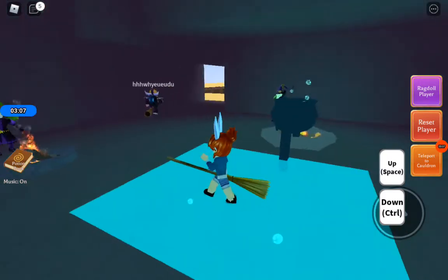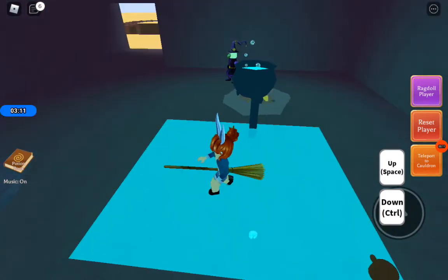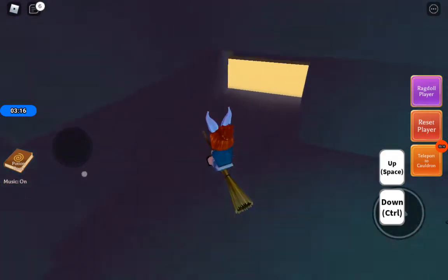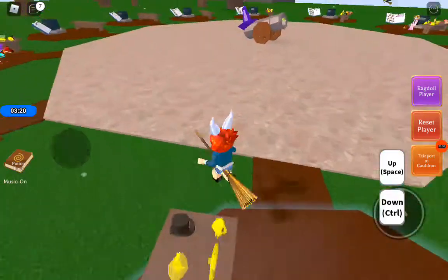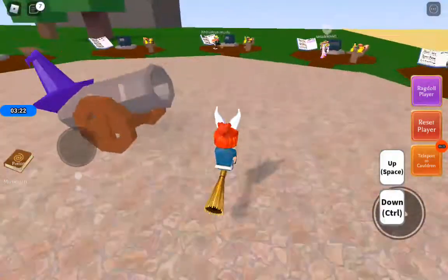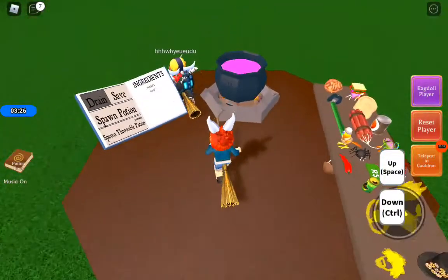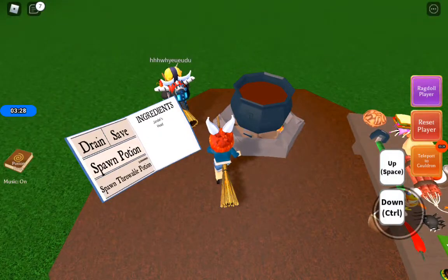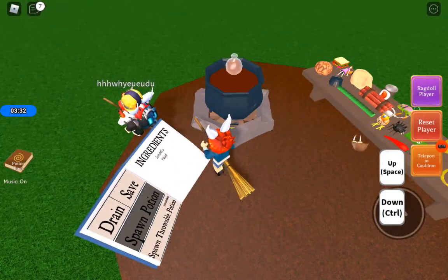Let me pick the potion monkey. Let me get the monkey! I'll get the monkey. Faster — I have to put it at my cauldron. Monkey! I will follow you. Monkey. Put it. Spawn the potion and drink it.